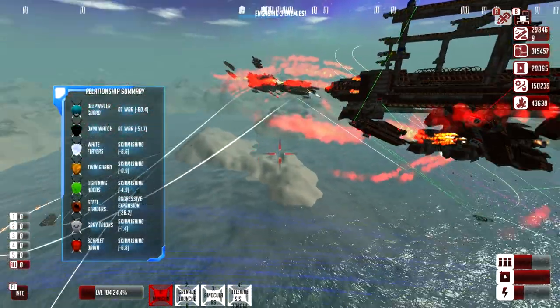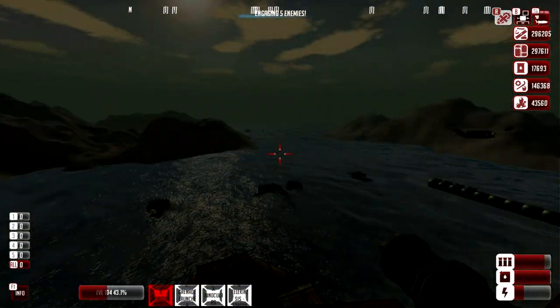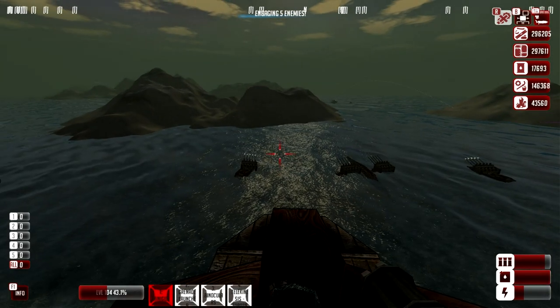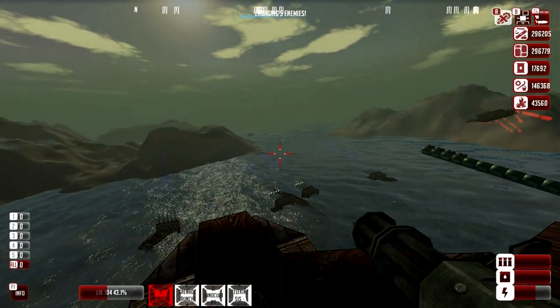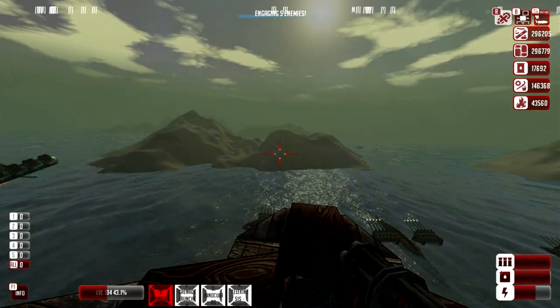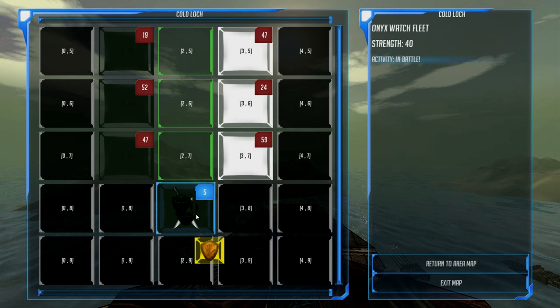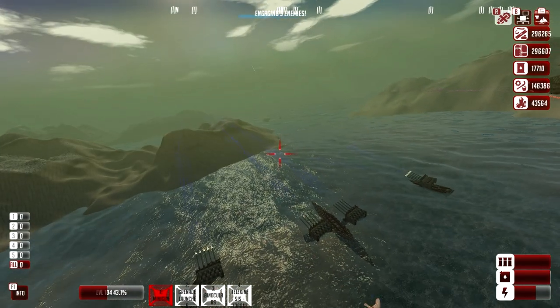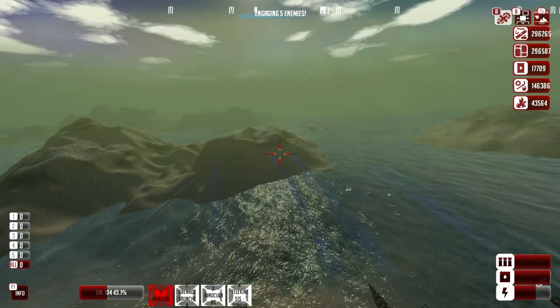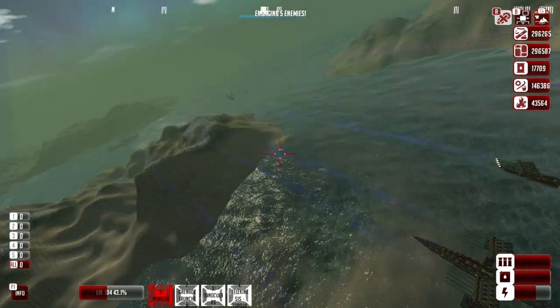Here we are - moment of truth - taking out the onyx watch home base. I went ahead and spaced out our flyers pretty decently on our mothership. Let's double check - home base, yes this is it. I'm already noticing this is different than before - it looks like they're kind of in a valley. Our flyers are gonna be the only ones to get in there - but wait, looks like we're arcing over this mountain just fine.